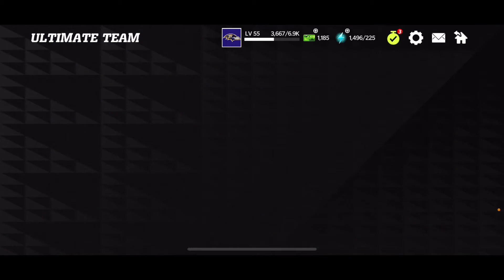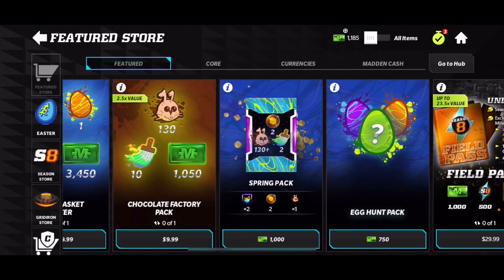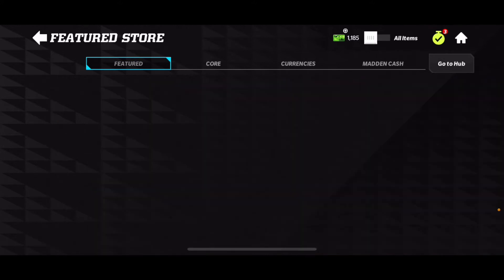The second way to get a ton of chocolate bunnies is by going to the store and paying for some. If you guys pay for the 30 pack it comes with 550, the chocolate factory pack comes with 130, as well as the spring pack. Buying those packs lets you get a ton of chocolate bunnies.